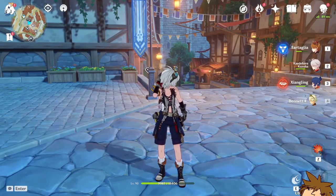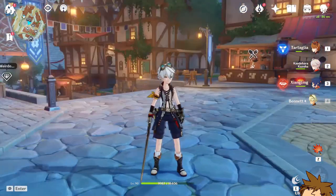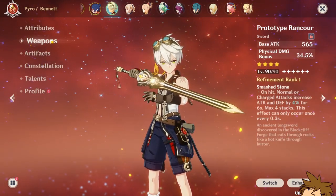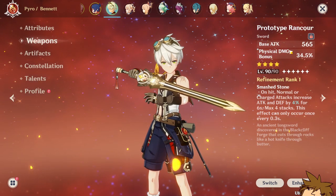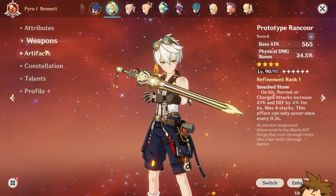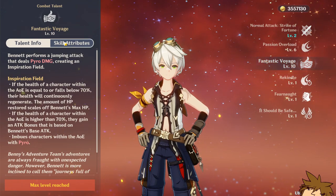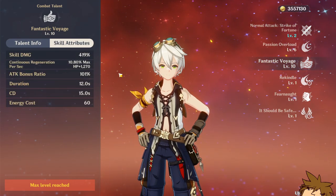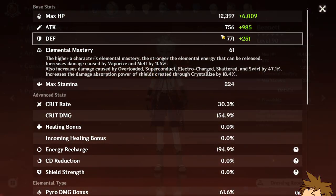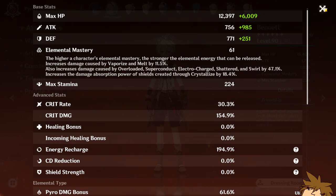Let me tell you why this weapon is really good. I have the Prototype Rancour on me, which I've been using for so long. It has a base attack of 565 and a physical damage bonus of 34.5% - it does the job. I have the talent maxed and crowned, so he gets the full 101% bonus from the weapon, meaning my base attack is currently 756. I get 756 on my other characters whenever I use his burst.